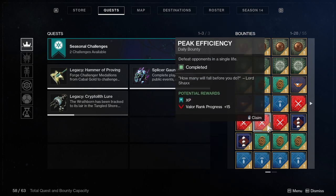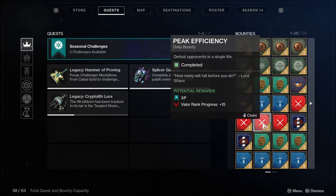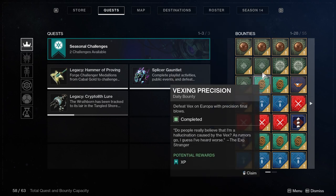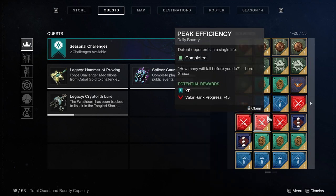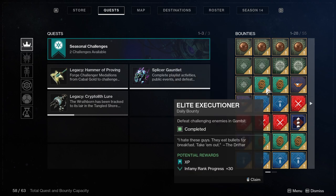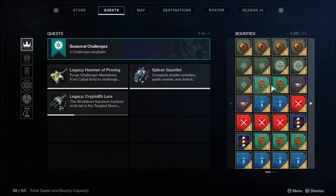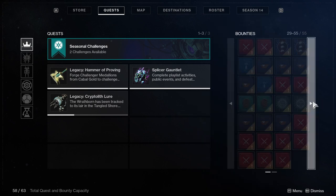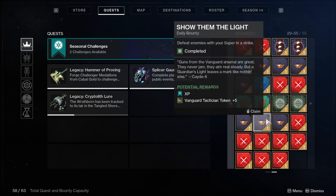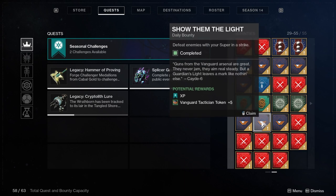You have 63 slots for bounties, so leave a few free — if you fill everything up you won't have space for quests or other things you need to pick up next season. What I'd recommend: pick up seven XP+ bounties from each of the core activities — Crucible, Vanguard, and Gambit — making it easier to complete weekly challenges and get Powerfuls next season. That brings you to 47 bounties total. Then take 13 more XP+ bounties from any area — Moon, Cosmodrome, wherever you're already working — to bring your total to 60.